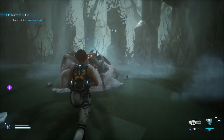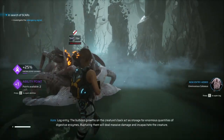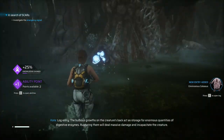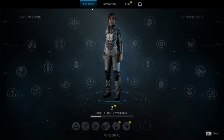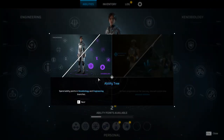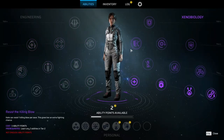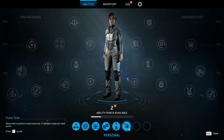That is like a Cthulhu style! Log entry — the bulb that squirts on the creature's back acts as storage for enormous quantities of digestive enzymes. Wait — is that saying abilities? There's an ability tree too? Spend ability points in Xeno, Biology, and Engineering branches. As Kay progresses on her journey she'll unlock new personal abilities. Wow, I did not know this was a thing!